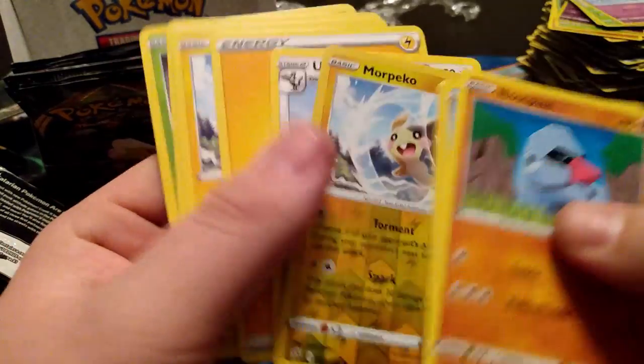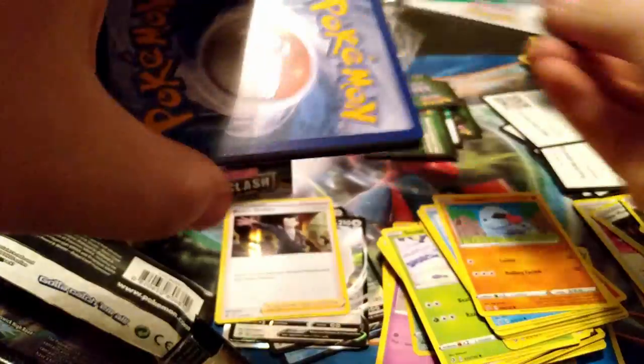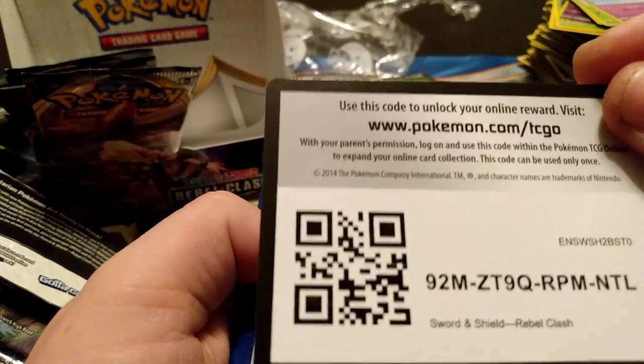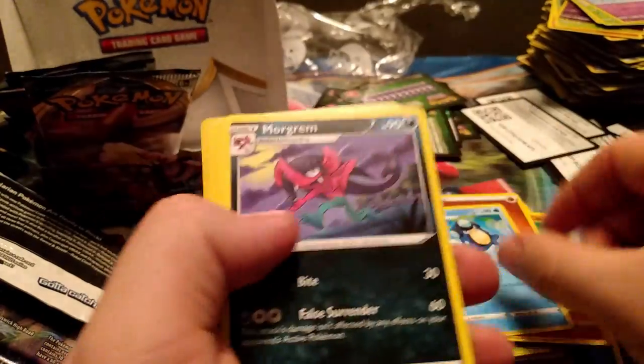An Unfezant and a Morgrem — ooh, another Scoop Up Net! I will take those all day every day. Hopefully these last few packs are going to be extra spicy. Another white code — going to give you all that. We got Energy, Horror Energy — let me set that aside, that's really good.